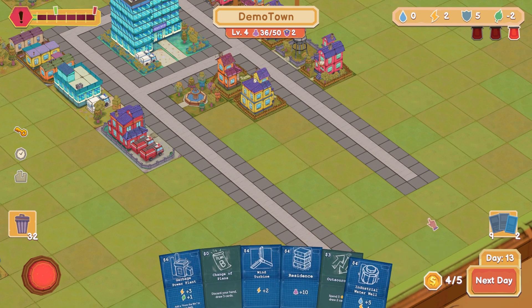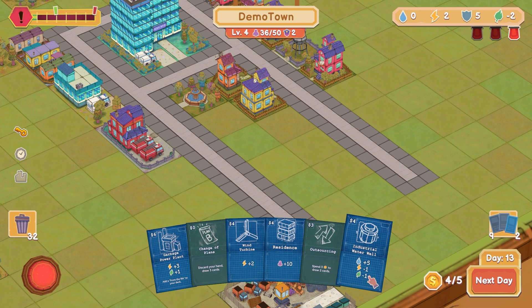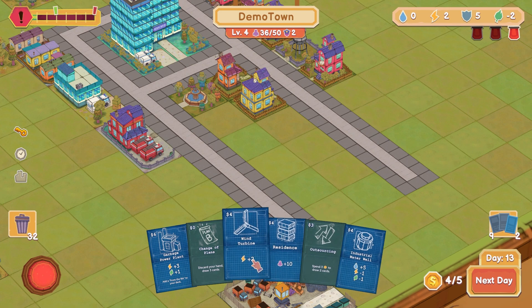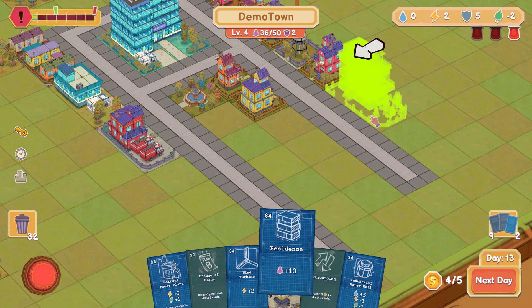We should draw two cards, right? Great. I can spend three gold to draw two cards or five at the cost of energy and nature. I think I'd rather have the wind turbine. I'll need to get the residence, get some more population there. We're only four away from getting that going.